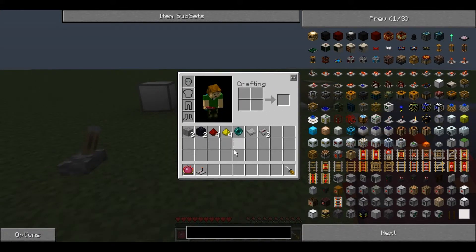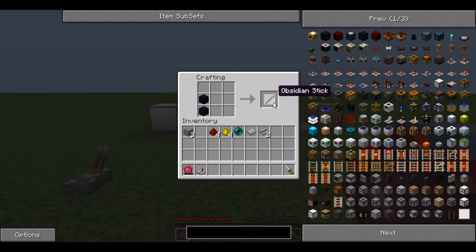To produce the Wireless Receiver you need everything that you needed for the Transmitter plus 3 Stone Blocks. Again you turn the Obsidian into Sticks and produce a Reether Pearl and a Wireless Transceiver. However, the additional step is that you place the 3 Stone as you would for a Bowl to produce a Stone Bowl. You then place the Stone Bowl with the Transceiver above it to produce a Receiver Dish.